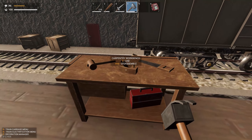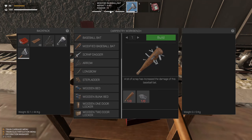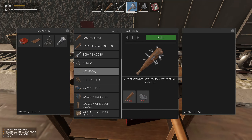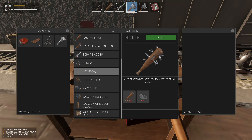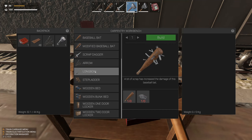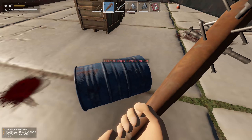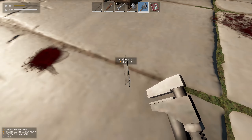Now I can make a modified baseball bat — use scrap metal on the bat to upgrade it. It's a really nice quick add-on for weaponry. I need to get more scrap metal to make a metal bed. Going back out, I can open up these blue barrels with the wrench — there we go, two pieces of scrap metal.